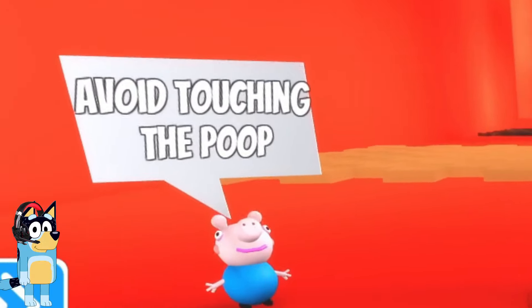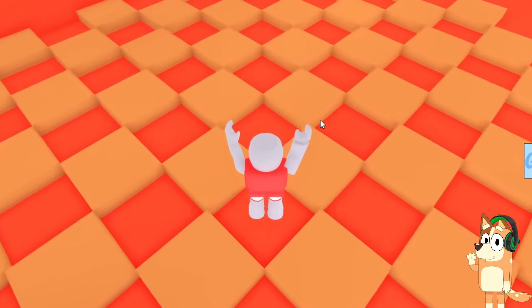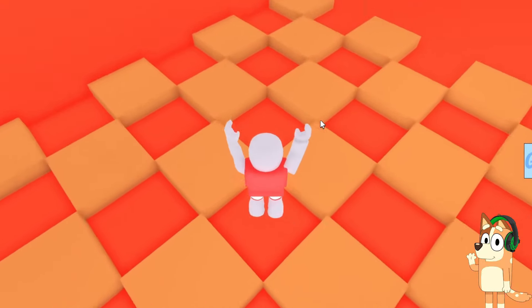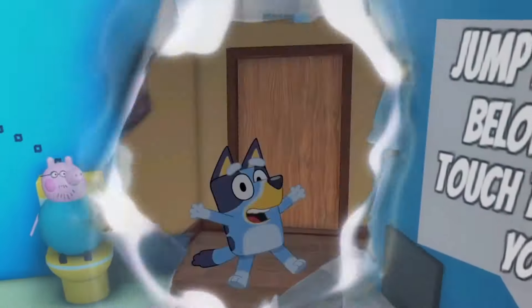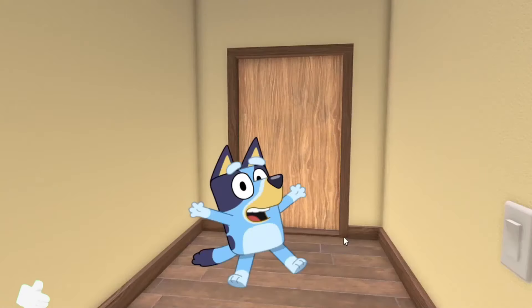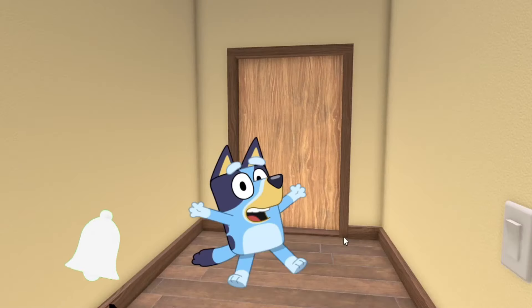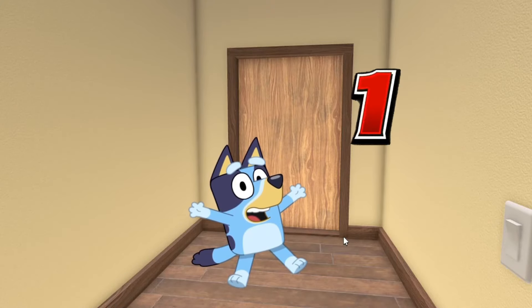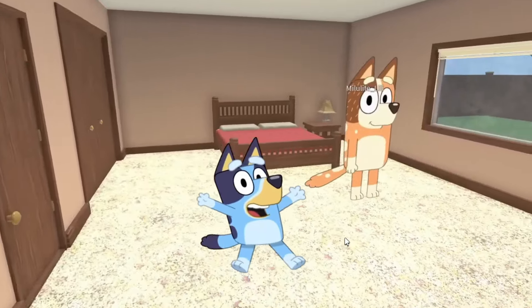Wait, what? No, don't tell me that! Oh my god. And now we have to jump over the poop. Square poop? Looks like Daddy Pig eats all his food indiscriminately. I doubt he will want to eat us again. It looks like we've reached Mom's bedroom. If you like and subscribe to the channel now, I will show you what she does there. Come on, guys. About three, two, one. Bluey, get out of here now. I changed my clothes here.